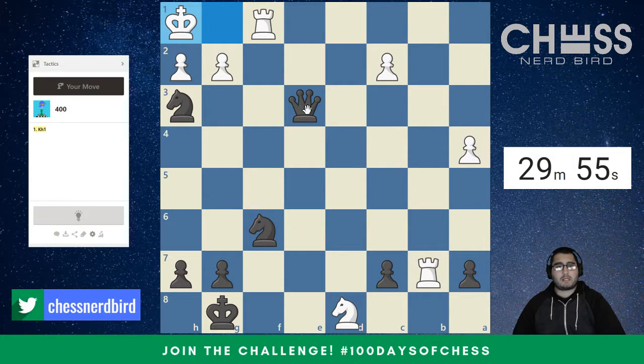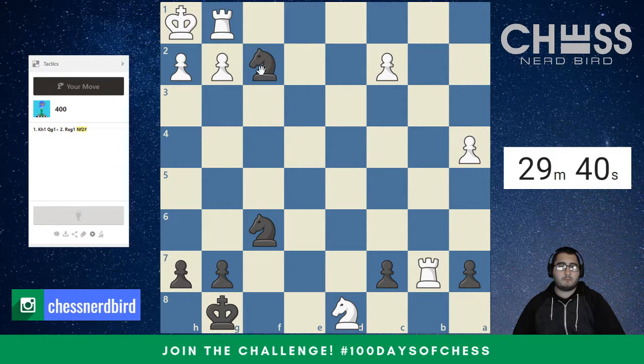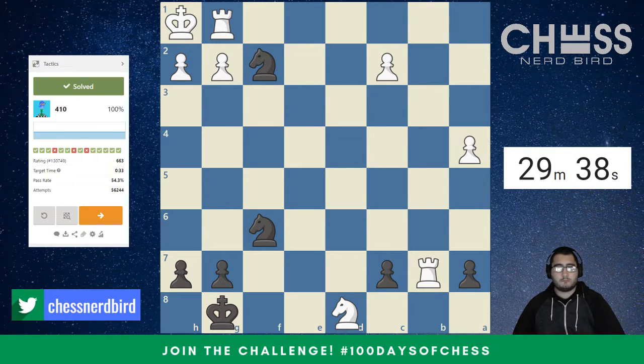So we have the black pieces. Immediately I see Qg1 check, forced is Rxg1, and then Nf2 is going to be checkmate. All right, so first puzzle is solved.